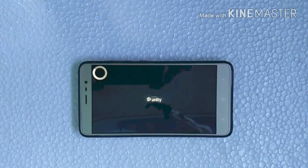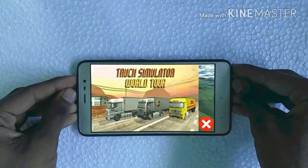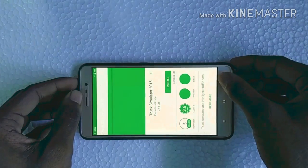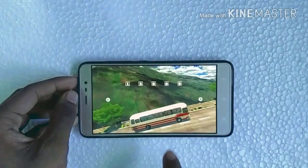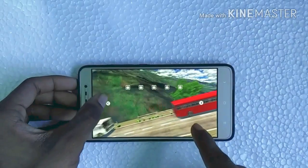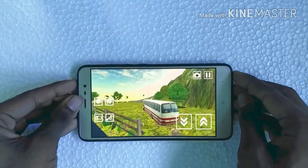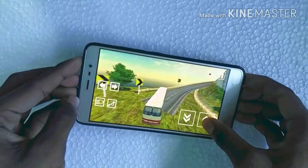The next game we play is Bus Simulator 2. We have single player as well as multiplayer modes. There are lots of buses to select from, but we have to unlock them by passing each and every drive. We will choose the basic one and drive it. It's a motion sensor game and the graphics are very nice.